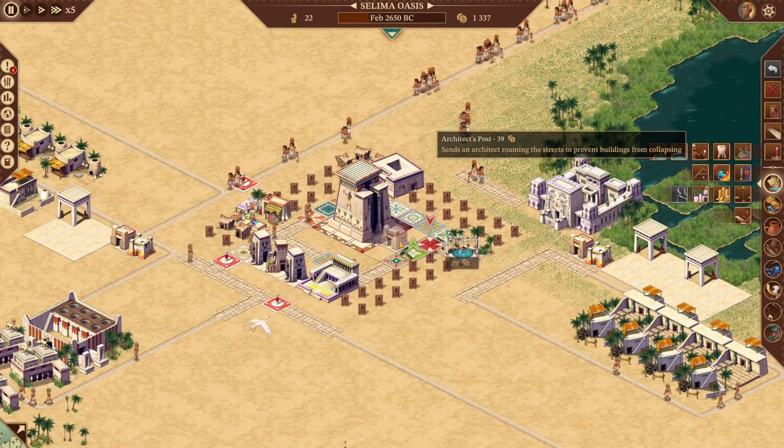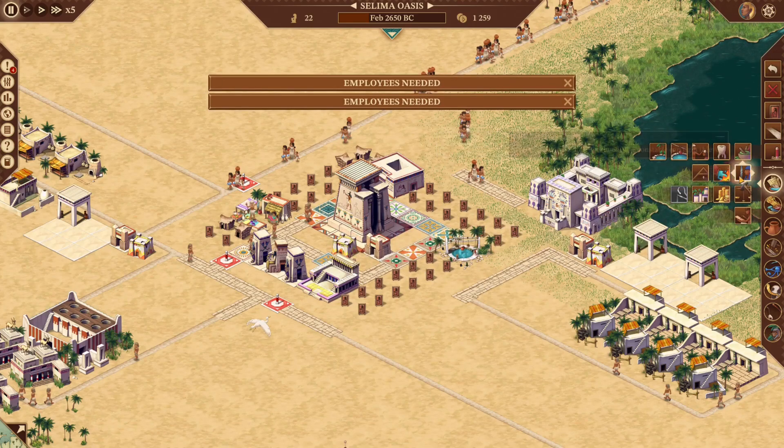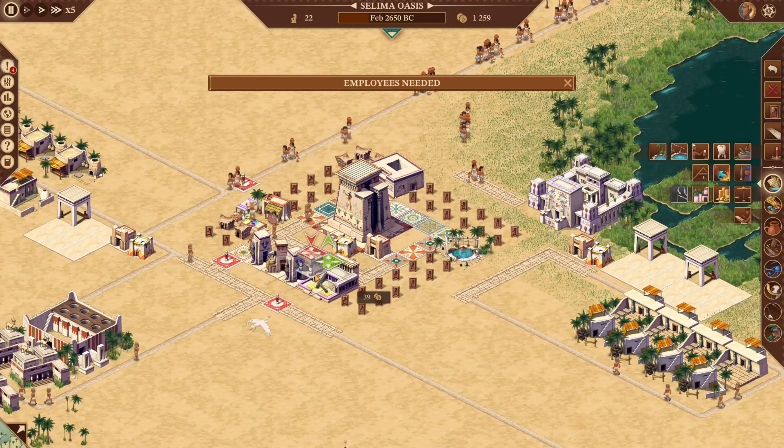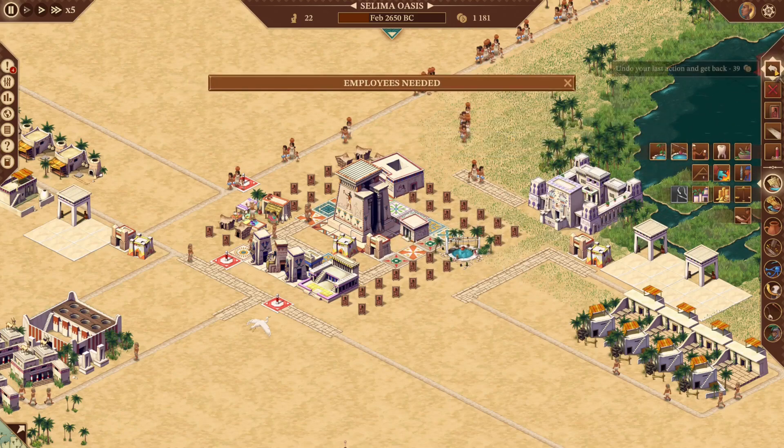Before I go any further I want to make sure that this block doesn't fall down, doesn't burn down, and we don't have anybody steal the one debit that's going to be in our tax collector's office. This also has room for a dentist, and it'll also hold an apothecary if this map had reeds and you were worried about malaria.